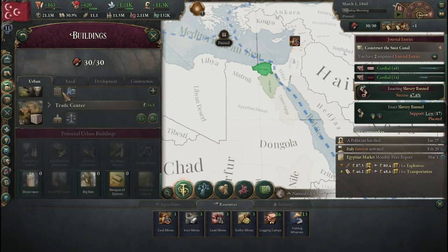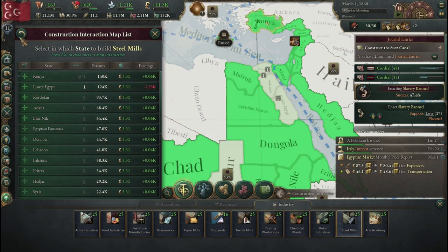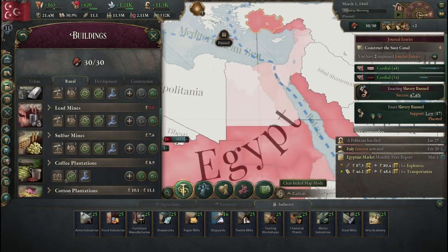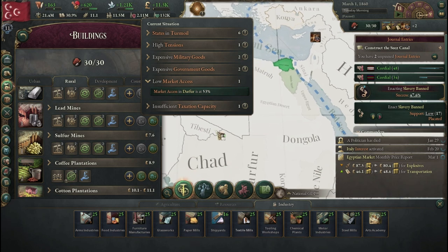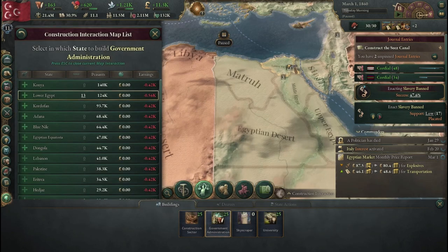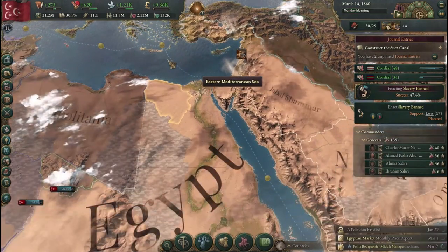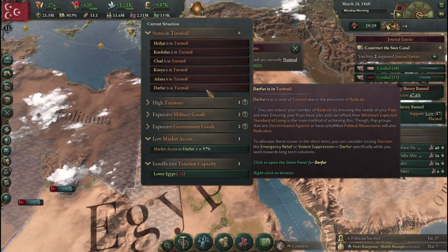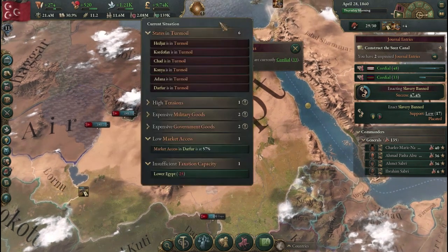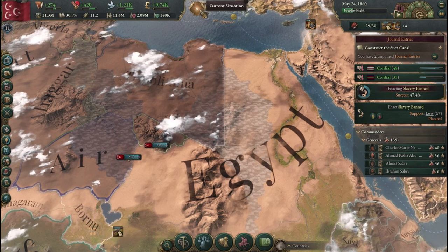We'll build two more coal mines. We can also build ourselves another steel mill. Slaughterhouses will net us some more meat — more food for our people. Darfur is still struggling with its capacity, and so is Lower Egypt. Let's try and build up some more government administration in Lower Egypt — we'll bring it up to 15 and see if that's enough. We do have states in turmoil — quite a few, actually. Maybe we should do some violent suppression in Darfur and Chad to get these people under control.